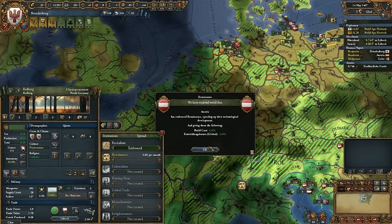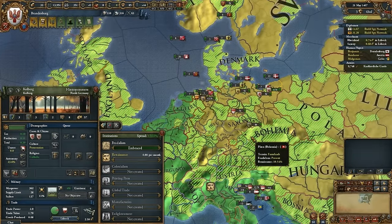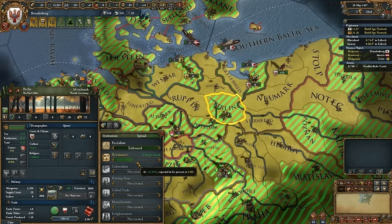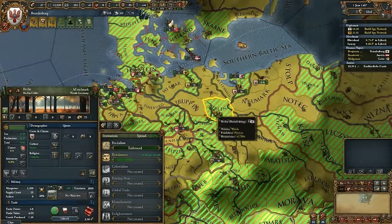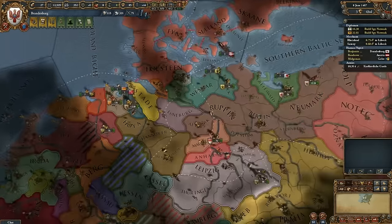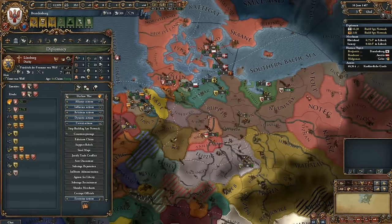You got the renaissance! Costing 362 gold to embrace that. Well, that's bad because I'm not going to be able to afford it when it hits me. It's dependent on the size of your country and your development. My country is bigger than yours, so it's going to cost more. I have far more development in my country than you have in Brandenburg or Galray. It cost me 83 gold.